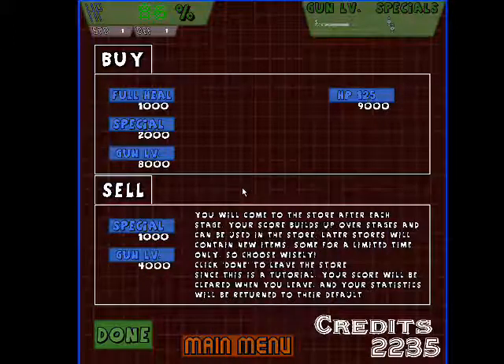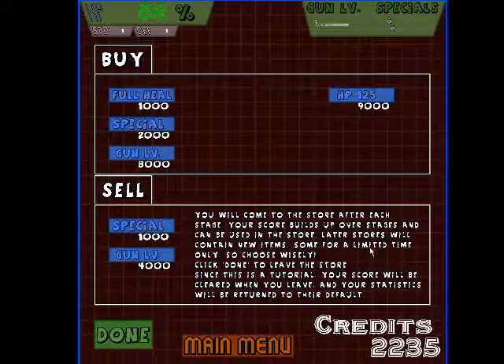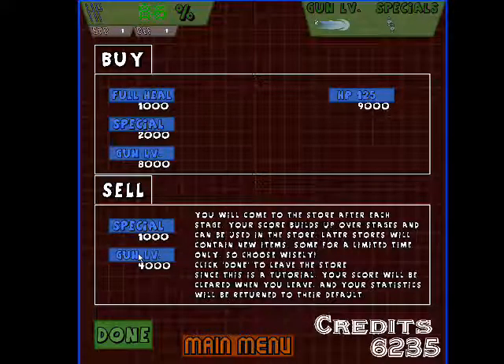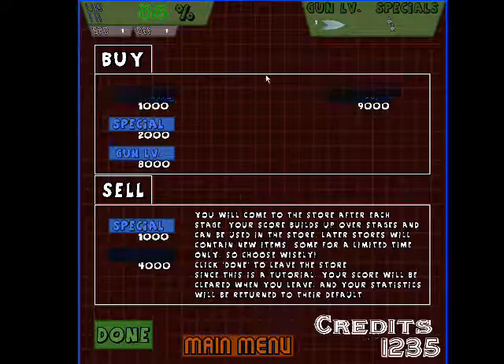You'll come to the store after each stage. Your score builds up over stages and can be used in the store. Later stores will contain new items, some for a limited time only, so choose wisely. Click done to leave the store. Since this is a tutorial, your score will be cleared when you leave and your statistics will be returned to their defaults. So let's sell a couple of weapon levels. We've got lots of credits now and we can buy an HP upgrade. And that's about it.